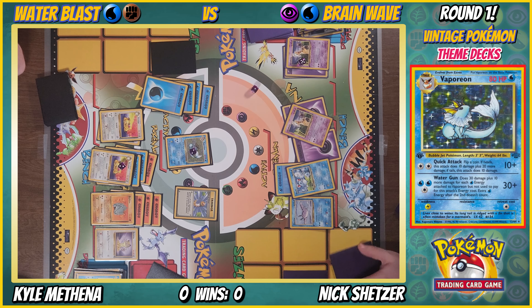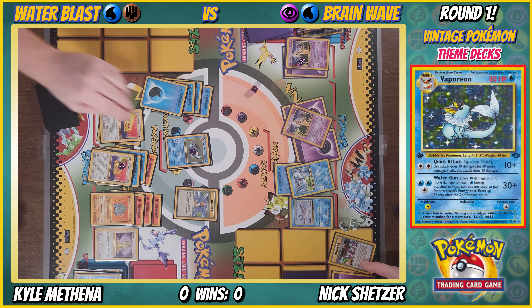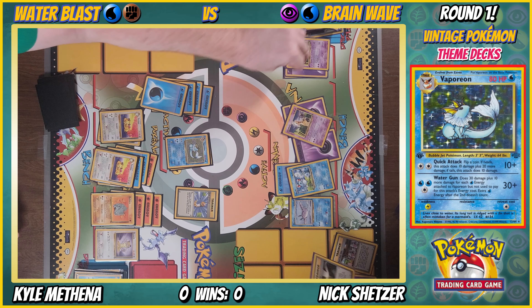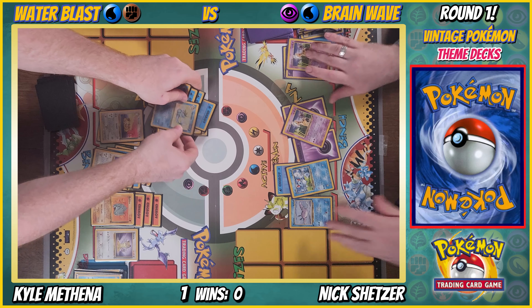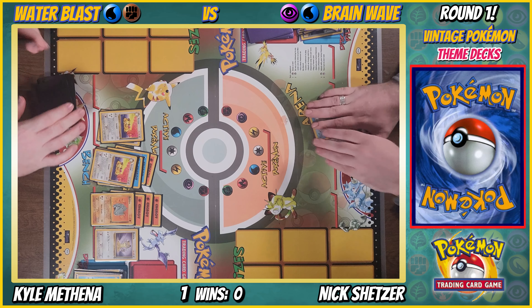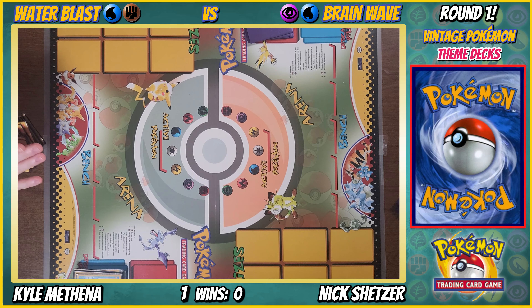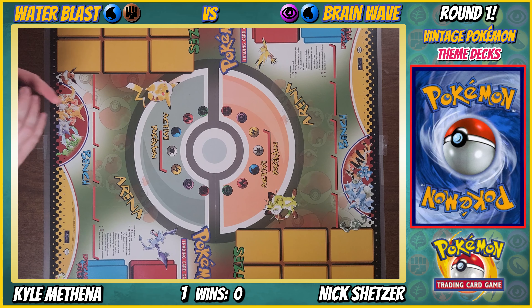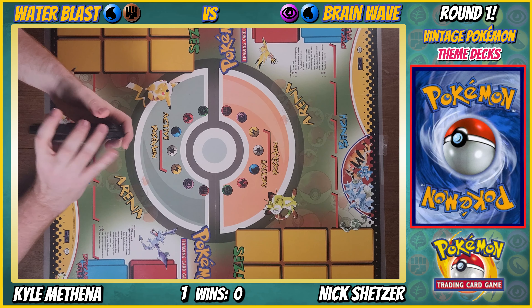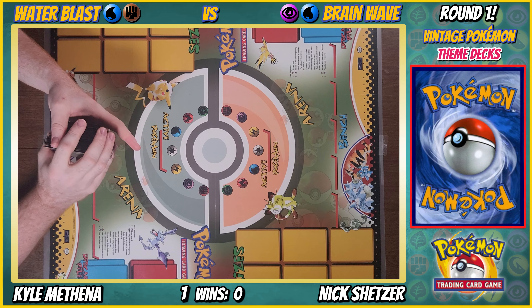You won! I have one card left. What did I even have in my prizes? Moo Moo Milk, psychic energy, and Energy Arc. That was quite a game — a game of attrition. For all those who made it this far, congratulations — that was only game one and we're 50 minutes in.